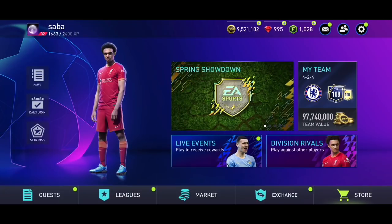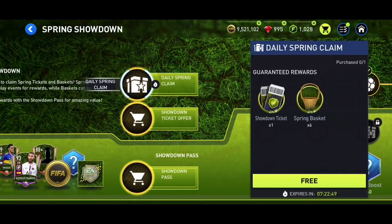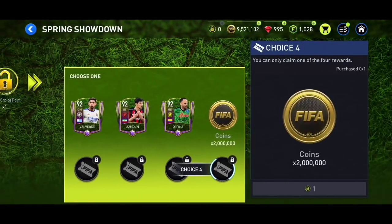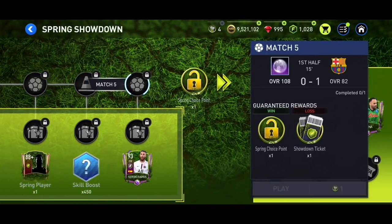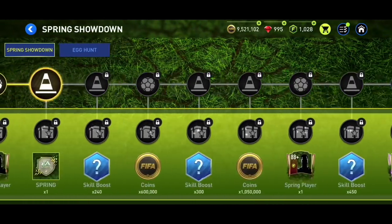With the Spring Showdown event we're getting one showdown ticket and six spring baskets every single day, so make sure to claim this every single day — don't miss even one day. At the end you're getting a 92-rated player of your choice or 2 million coins, so if you miss even one day you will not be able to reach that reward.